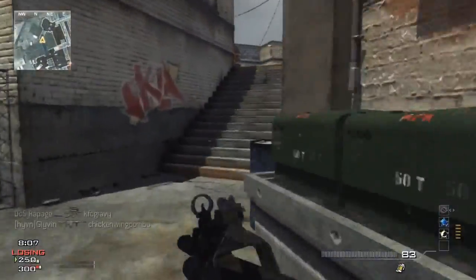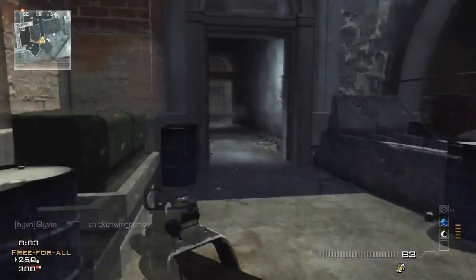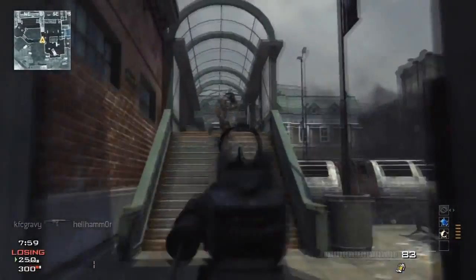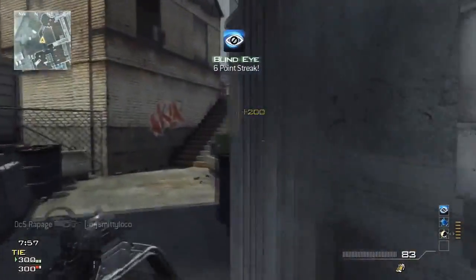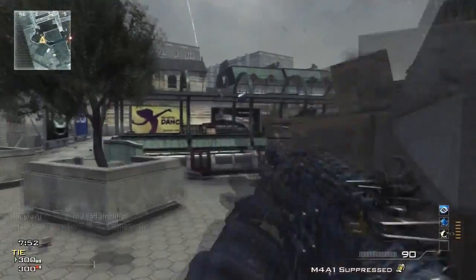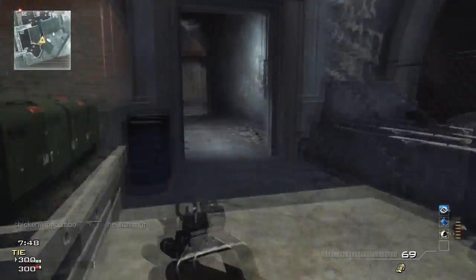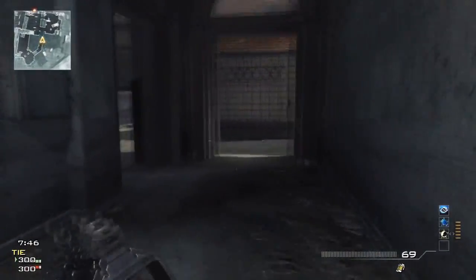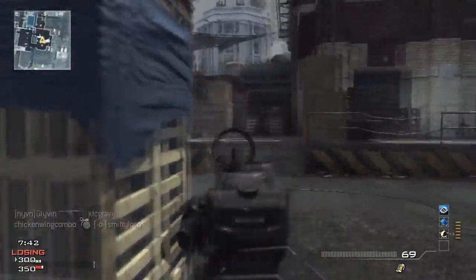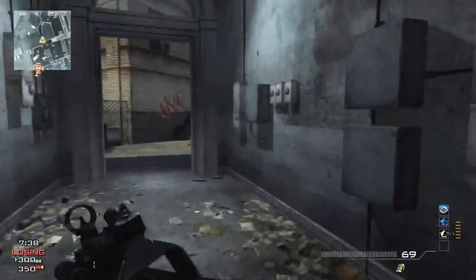I pretty much pace this area up and down these stairs where I know there's a spawn point up there. You've got to take control of the spawn points, know where people spawn, and really listen — like there, I heard that guy walk up those stairs. Pretty much I am using the Specialist, so it's a 24 gun streak to get a Moab.